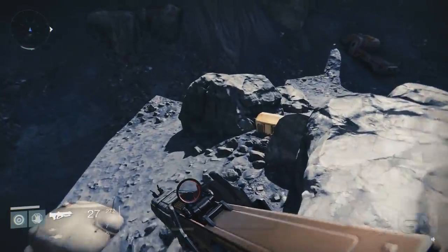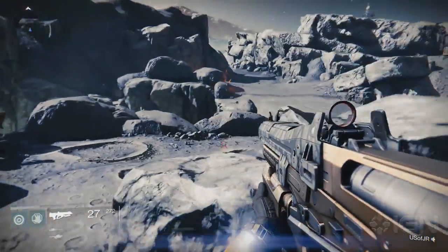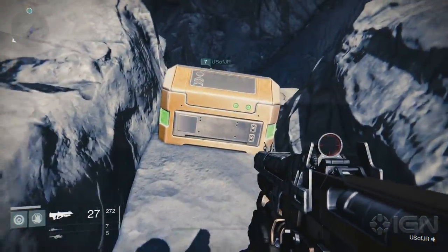Now let's head to the Moon. The first chest can be found on your way to the Hellmouth. Drive over here on your sparrow and look between the rocks.